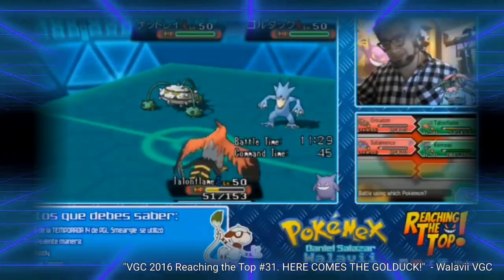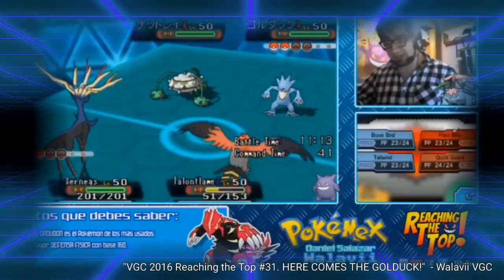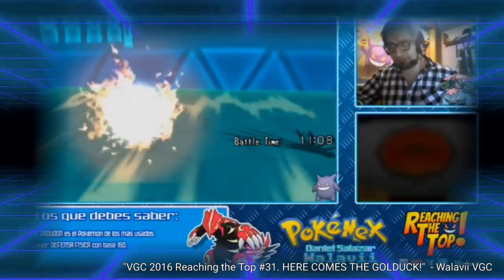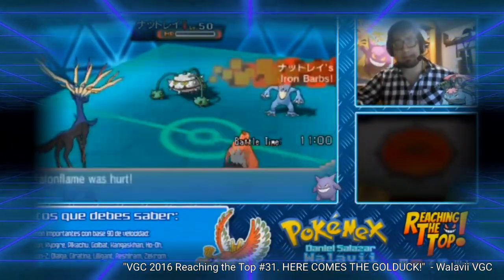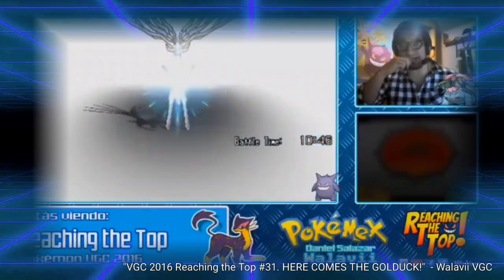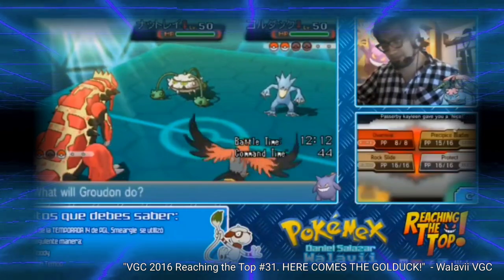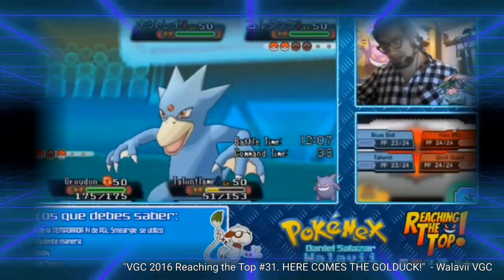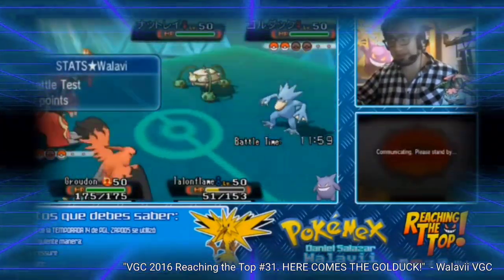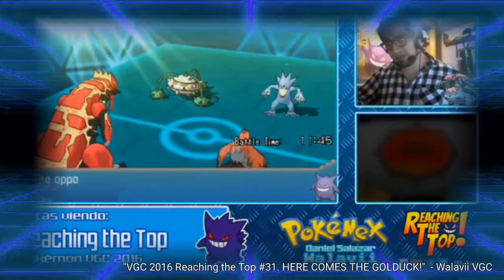In VGC 2016, Golduck saw a very short spike in usage as sort of a budget Rayquaza. In this format, we were seeing high usage of the Primal Pokemon, especially Primal Groudon, which had the ability Desolate Land — allowing the Ground and Fire type Pokemon to nullify its greatest weakness in water moves by fizzling them out entirely. But Golduck was one of only a few Pokemon that could bypass this, with the only other relevant one being Rayquaza. If you didn't want to waste a restricted slot on Rayquaza, Golduck had Cloud Nine, which allowed it to hit Primal Groudon and one-shot it with a STAB move.